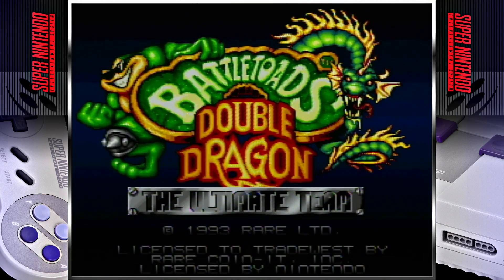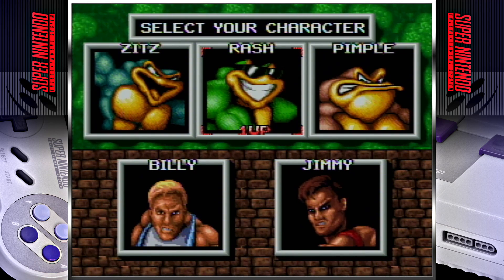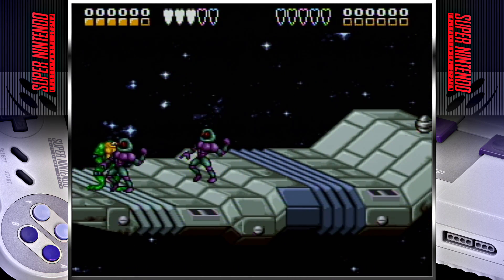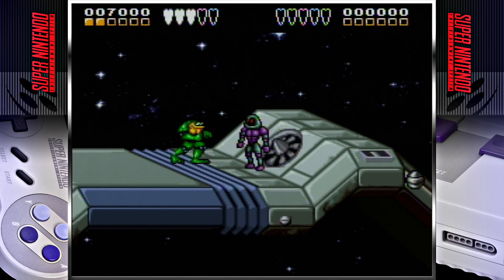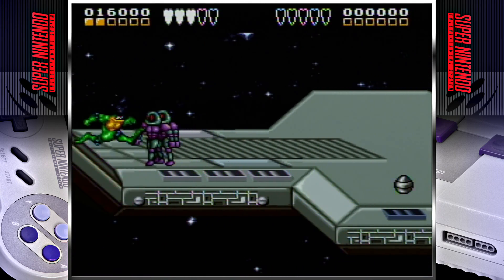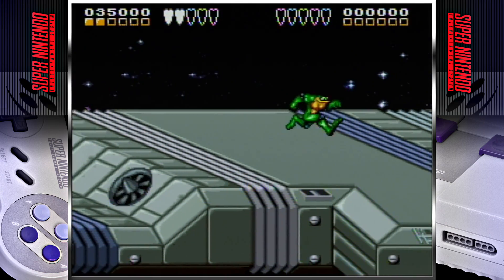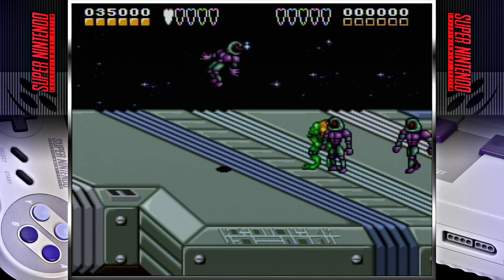Now that we've covered each one individually, how about we cover the game where Battletoads and Double Dragon team up in the Ultimate Team? Rare actually developed this game alongside Battle Maniacs. There was a version also published for the Nintendo Entertainment System, which released the same month as Battle Maniacs on the Super Nintendo, but this crossover came over to the Super Nintendo that December. This game brings together the popular franchises of Battletoads and Double Dragon, combining elements from both series into one unique experience. You get to choose as one of the five playable characters — three Battletoads and two Double Dragons. Each one has their own unique abilities and moves. The game takes place across a variety of different levels, including side-scrolling beat-em-up stages, vehicle-based levels, and platforming segments. Again, I think the level design is well done here, offering a good mix of challenge and variety. The graphics are also colorful and vibrant, and have a strong art style that holds up well today. And again, the soundtrack is definitely well-fitting to the game.